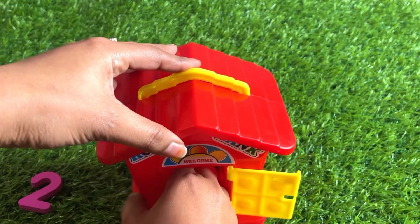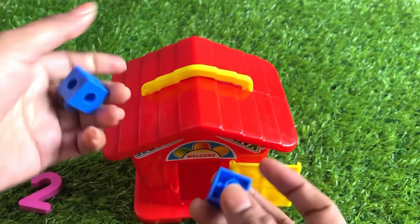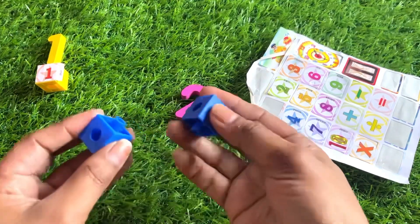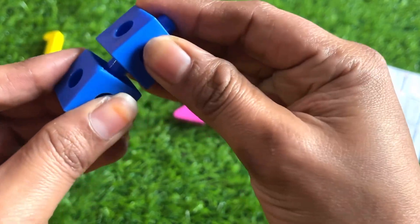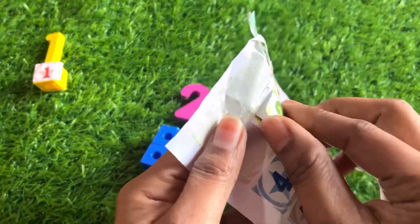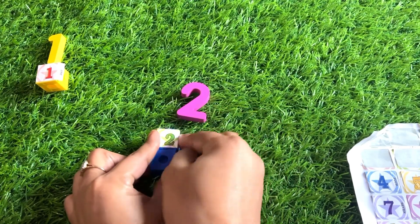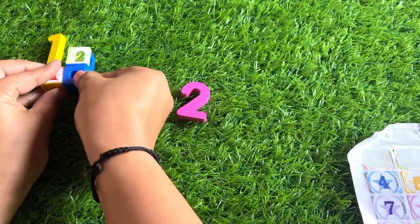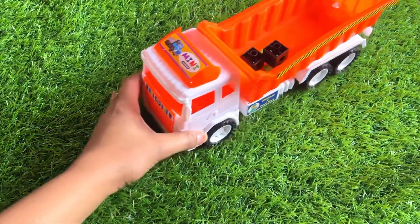Oh wow, number block! Let's make a building with number blocks — two, one and two, join them. Yes! Take a sticker, number two, and paste it on. Yes, it's a mega number two block building!